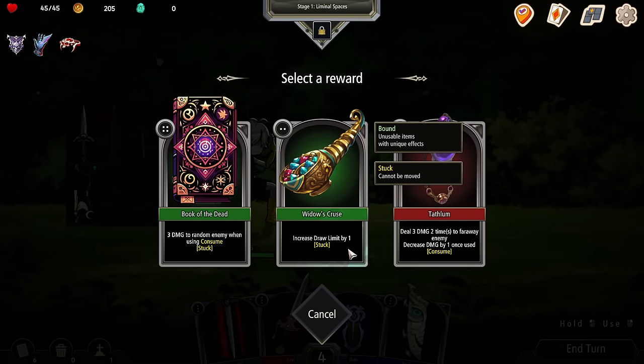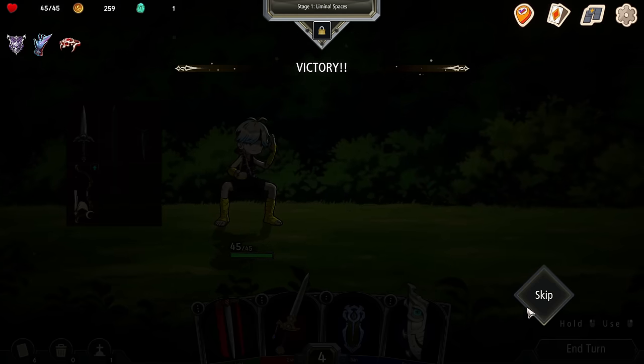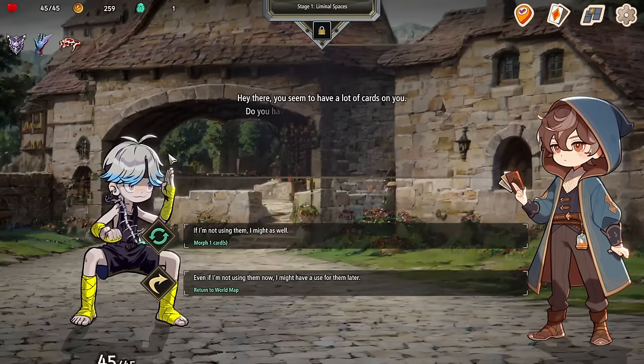Now the widow's curse — increased draw limit by one. I'm just going to put it in my inventory. It's stuck. Deal three damage two times to a far away enemy, increased my damage by one once used. I'm not sure I'm keen on all these new cards I'm getting.